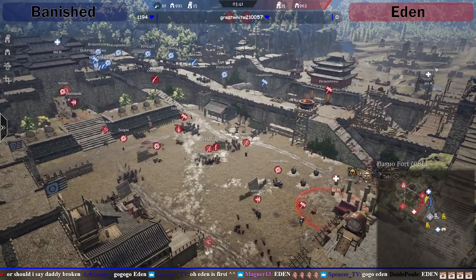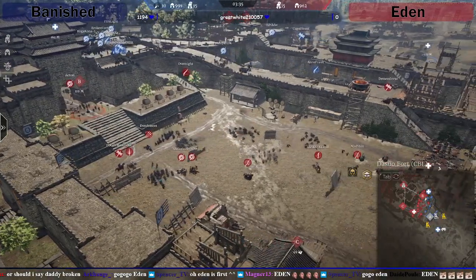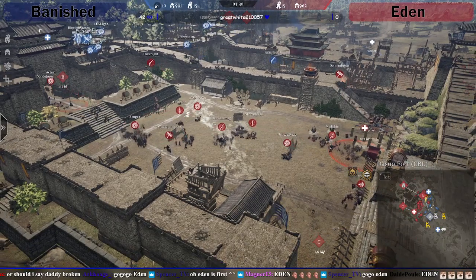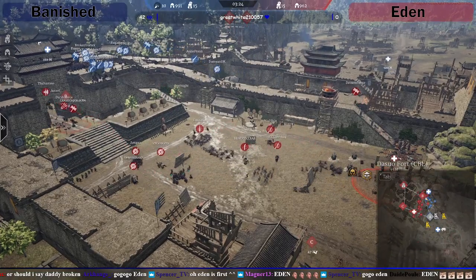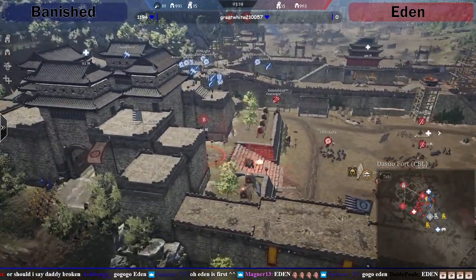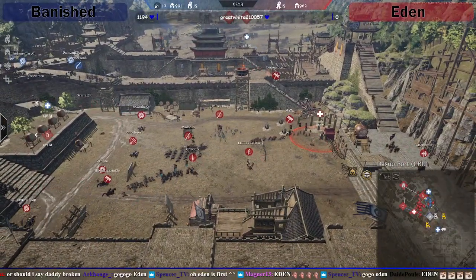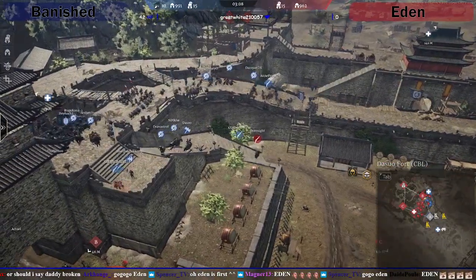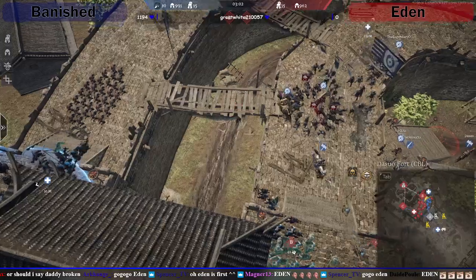Banished can try rotating a longer way but Eden will probably see it and be in position to stop it. The main push is going to come down this staircase again. This time they have to time it so they push almost simultaneously — the bigger group goes first to pull defenders through, then the smaller group hits quickly and decisively, instead of pausing like they did last time. That pause allowed Eden the time to commit everything, wipe one group, and then outnumber the other fight as well.